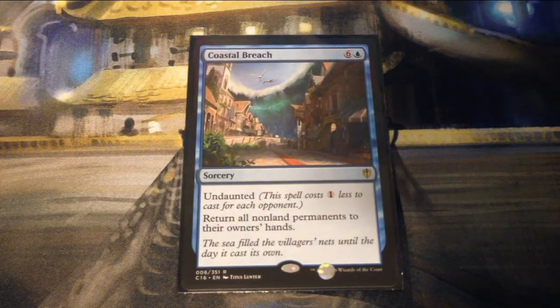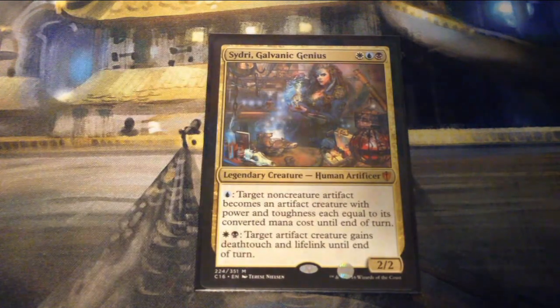Coastal Breach is six and a blue for a sorcery with undaunted — costs one less for each opponent, and returns all non-land permanents to their owners' hands. Sydri, Galvanic Genius is one white, one blue, and one black for a 2/2 legendary creature Human Artificer. For one blue, target non-creature artifact becomes an artifact creature with power and toughness each equal to its converted mana cost until end of turn. For a black and a white, target artifact creature gains deathtouch and lifelink until end of turn.